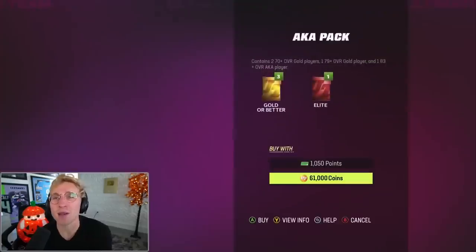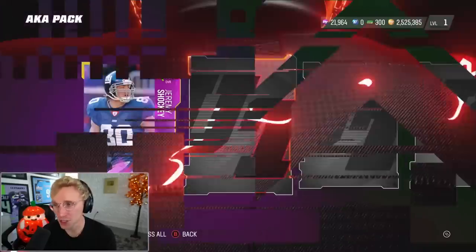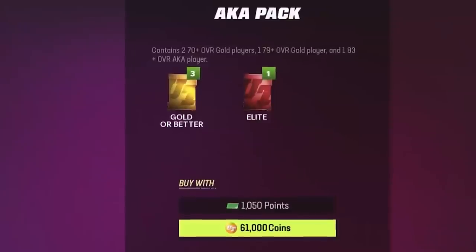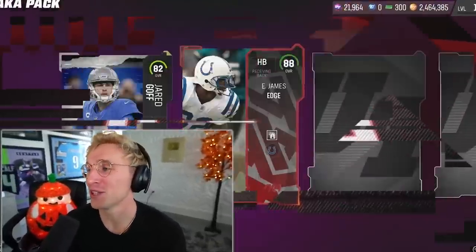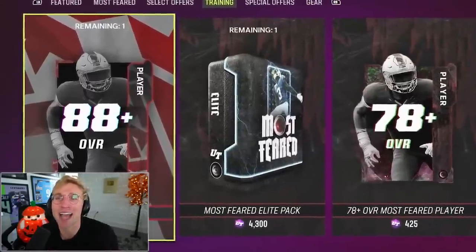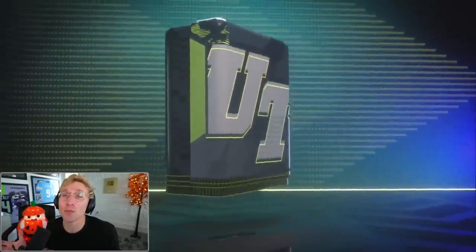I'm going to do two AKA packs — I could get like Fitzmagic since I do need a quarterback. Jeremy Shockey, another tight end. Our AKA player is actually pretty good. I do need three corners — I don't mind Revis. Let me go one more AKA, just give me one of the 91s baby. These do count as packs, right? I never specified what the pack had to be — I'll make the rules here. It's 14 total packs, this is pack number seven.